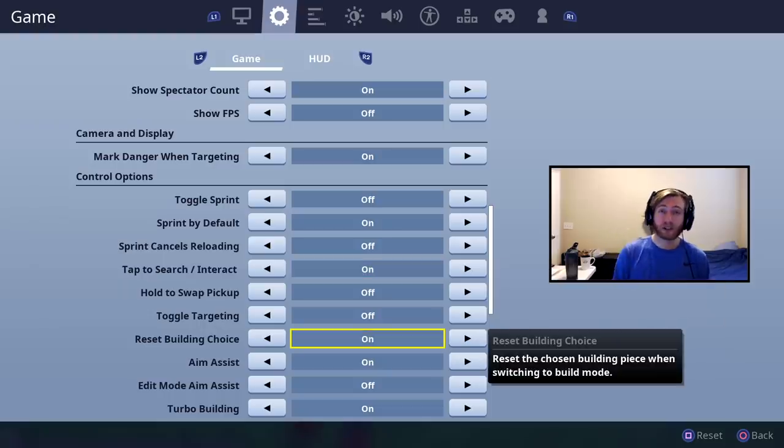You need to have reset build choice on — this is a must-have. It does not affect anything anymore; it used to before Builder Pro came out. I have a video above explaining how reset build choice will help you wall replace enemies twice as often, so you can check that if you need help.